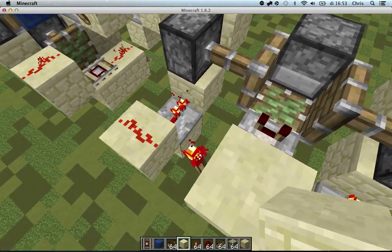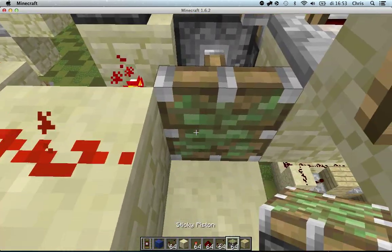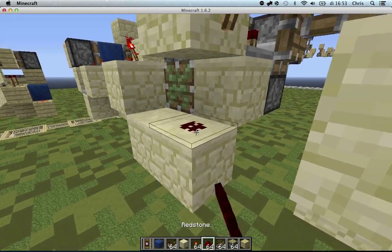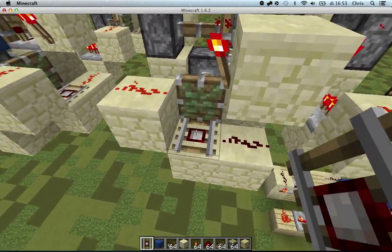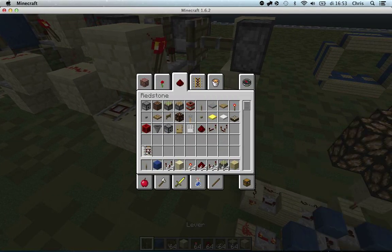Now you need a block right here, a block right here, a sticky piston right here, a block with redstone right here, and a detector rail over here — and that will create the bud.